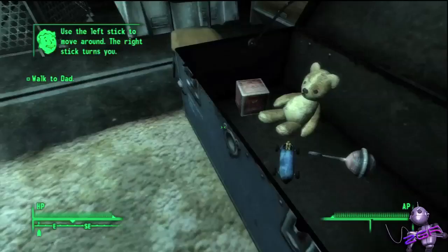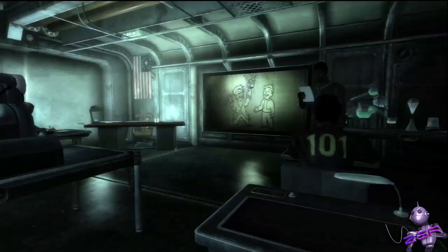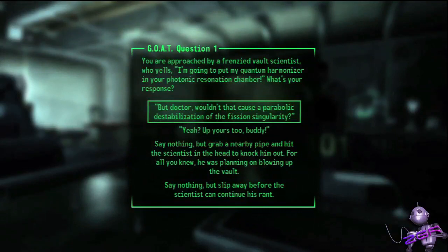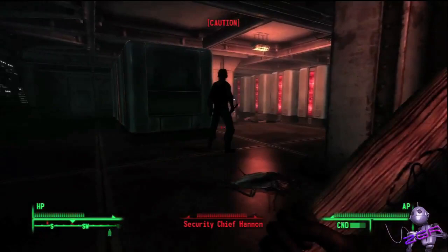No one is allowed in, no one is allowed out, ever. The first hour or so is played at various stages of your character's life — from learning to walk as a toddler, to your tenth birthday party, to the day you take a skills assessment test that determines what job you'll undertake for the remainder of your miserable life inside the vault. Your father, the doctor and scientist that delivered your birth, has escaped the vault without telling anyone. You follow suit and the remainder of the story revolves around searching for your father, finding out why he left, and potentially assisting him in whatever endeavor he was involved with. Without revealing too much, the story is essentially about saving the world.